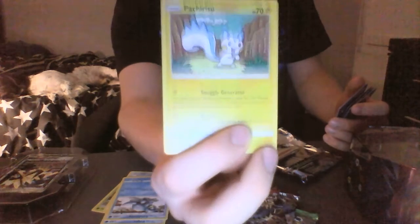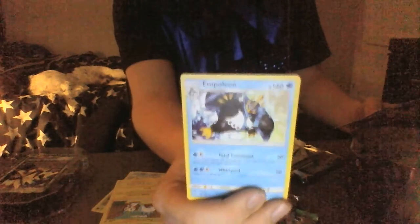Then we have Pachirisu, who is an electric type with 70 HP. He does Snuggly Generator - for each of your bench Pokemon that has energy, search your deck for an electric energy card and attach it to that Pokemon, then shuffle your deck. Nuzzle flips a coin, if heads your opponent's active Pokemon is now paralyzed. Then there's Empoleon, who has 160 HP, evolved from Piplup.